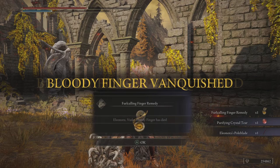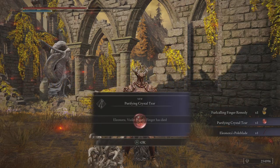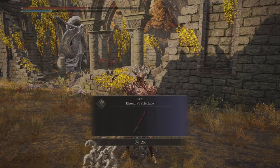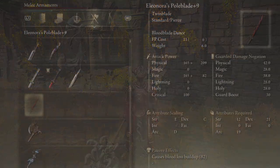Dodge her attacks or block and take her out. And just like that, not only will you have yourself a purifying crystal tear — you're going to get yourself one of the better weapons for blood builds: Eleanor's Poleblade.